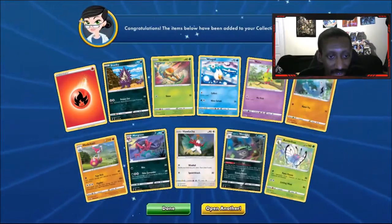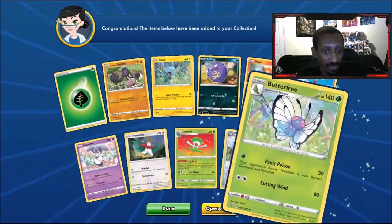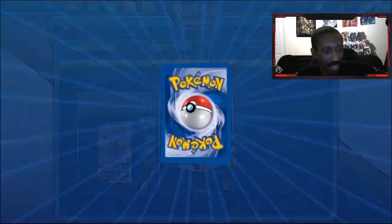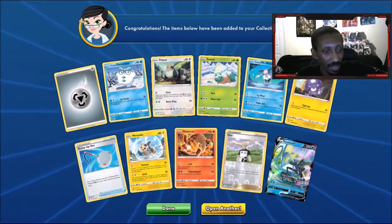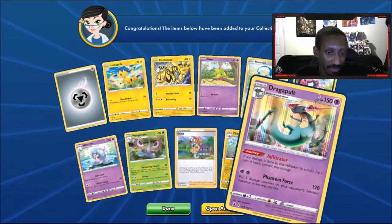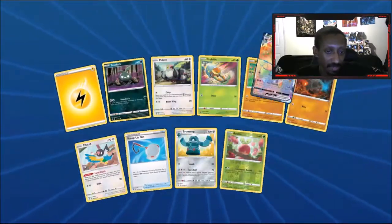Got another Galarian Articuno, I have three of these now. Turf Edge Stadium full reverse foil — we got no full arts, no Dragapult so far. Maybe luck will change, we still got 17 or 18 packs left. We got a Scoop Up Net — those are always nice. Dragon Bolt — this is actually pretty good too, it can prevent all damage to it and hit the bench on a coin flip. Another Scoop Up Net!